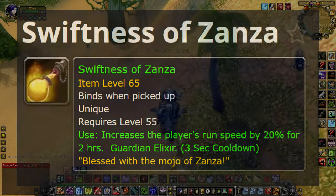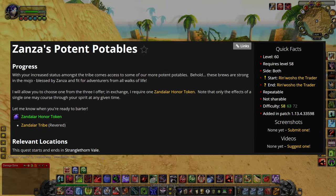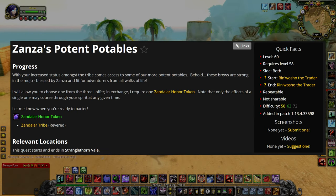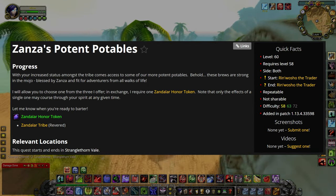To get these potions, you have to be revered with the Zandalar tribe, which requires either killing anything in the raid Zul'Gurub, or turning in coins or bijus for rep, which come from Zul'Gurub trash.